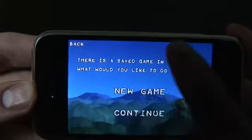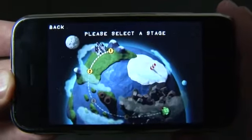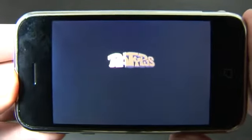So let's take a look at that. I'm going to go ahead and start a new game for you here. From this screen you select which world you want to start with. We'll start with one, and I set it to the easy difficulty setting.